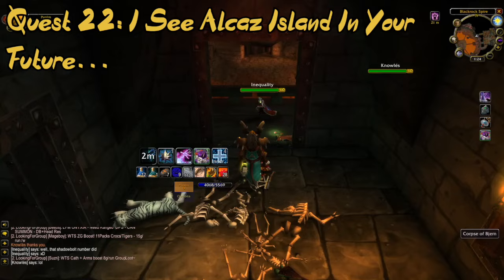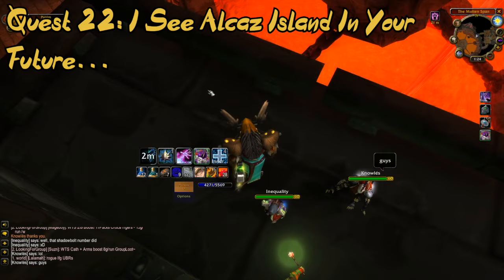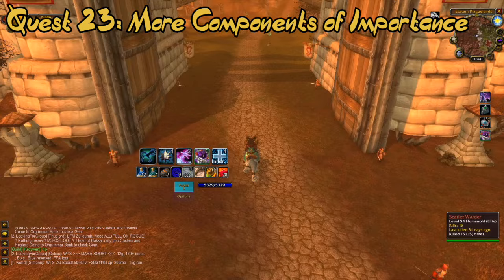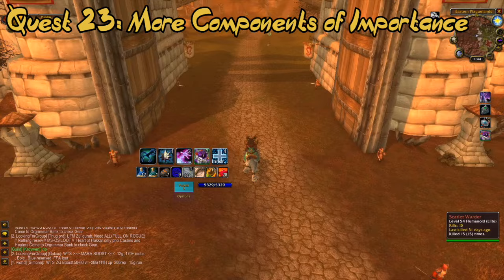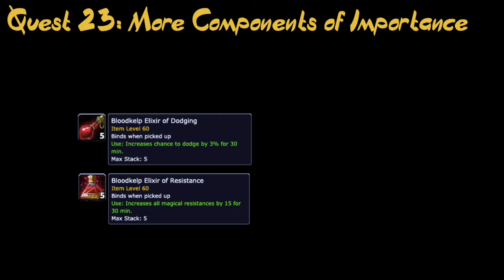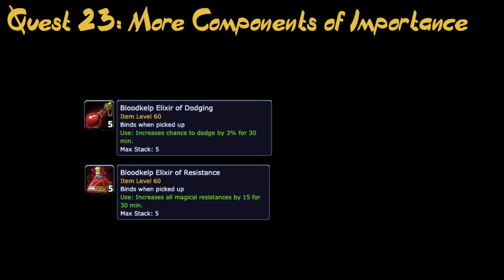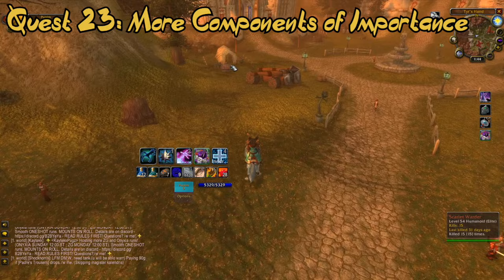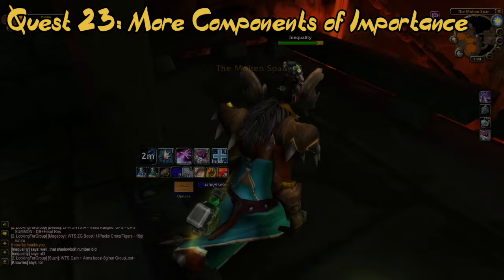For this quest, you are required to gather 20 Blood Kelps off the elite Nagas on Alcaz Island. Once done, return to Bodley once again. Now comes a repeat of quest 20 — you're required to gather another one of the items mentioned earlier. This time, however, you are rewarded with 3 Blood Kelp Elixirs of Dodging, increasing your dodge by 3% for 30 minutes, and 3 Blood Kelp Elixirs of Resistance, increasing your resistance towards all schools of magic by 15 for 30 minutes. I haven't been able to find out whether this is a once-in-classic reward or if you might be able to repeat this quest. Either way, once you have obtained your item, return to Bodley.